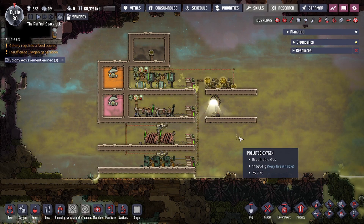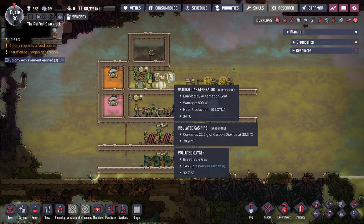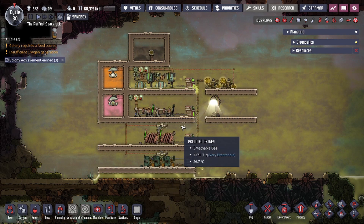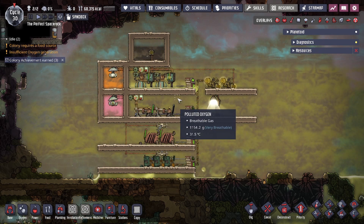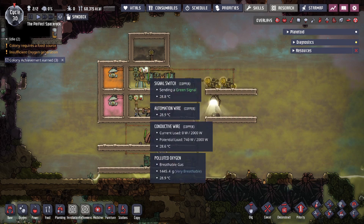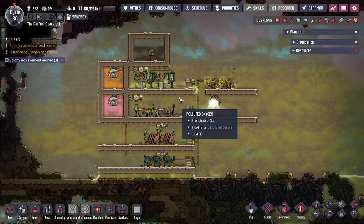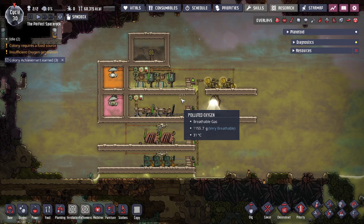Hey guys, Legit City here. Some of you have asked for a video going over power generation and how to prioritize a certain power line as a main line, with other generators only turning on as a backup. So today in the game of Oxygen Not Included, we're going to be showing you how to set up what's known as a power generator priority system that allows you to run a main line and also multiple backup lines in a tier format, going from highest tier to lowest tier in terms of priority.